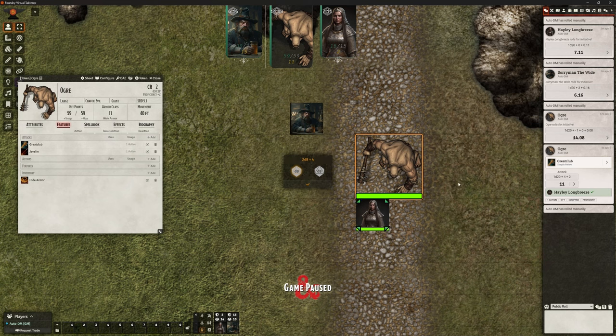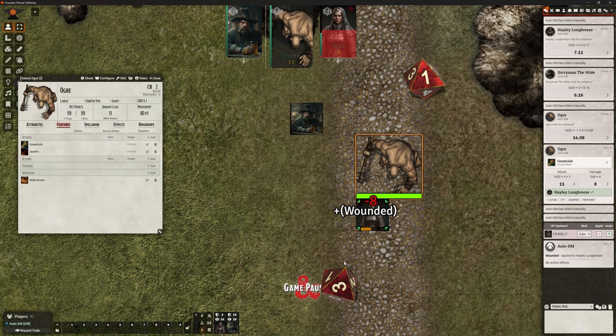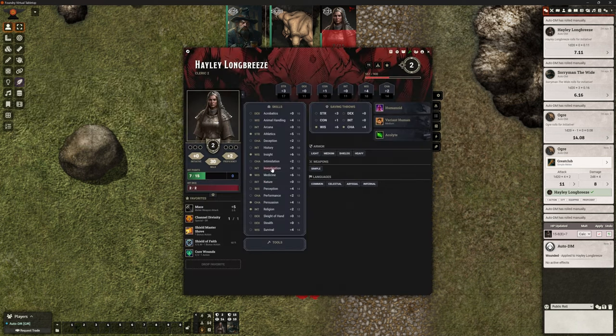He's managed to hit Hayley with an 11. Now I'm going to roll my 2d8s and I can put in what those rolls were, and it's going to continue with that automation. She's just taken quite a spanking. So that's all it's doing, really.